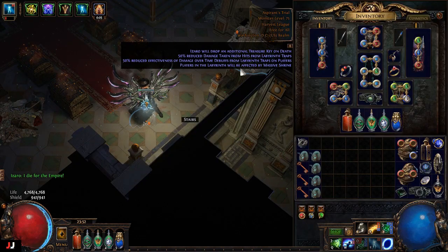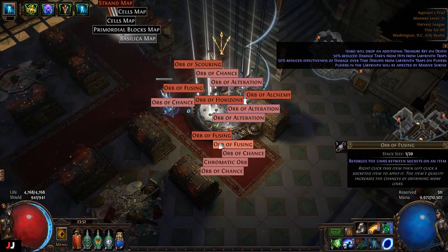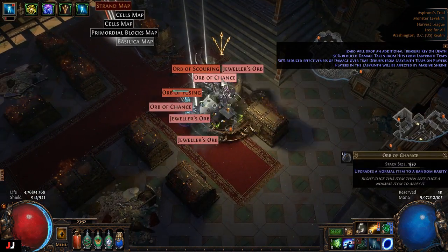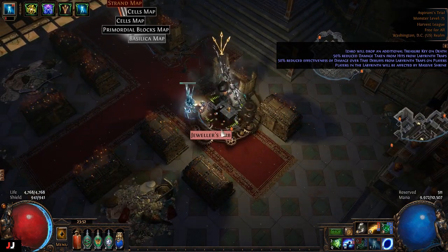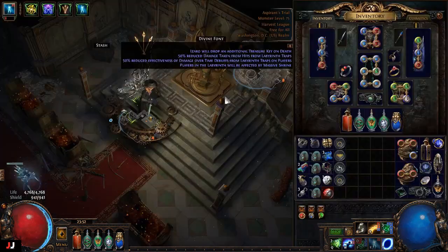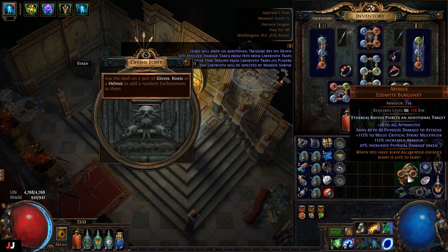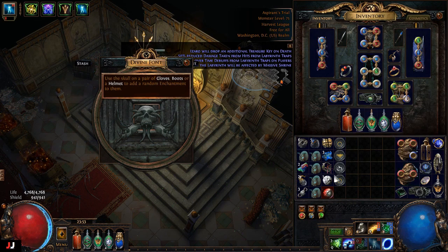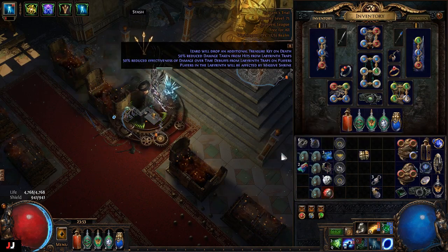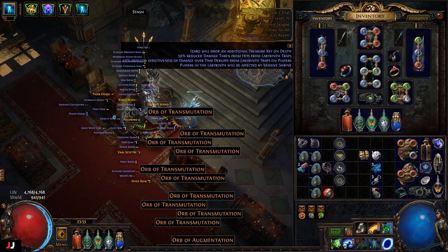Next lab, three keys this time. Kind of turds there — might have a chaos or something in there. Yep. For the lab enchant, EK — I've been getting that one a lot to be honest. So I got one chaos, I'd say two with those, and three with those two. Kind of a rough one.